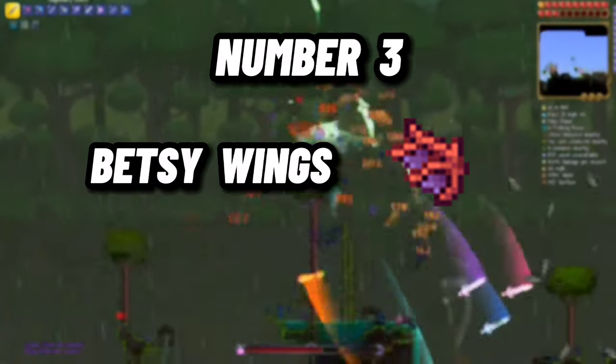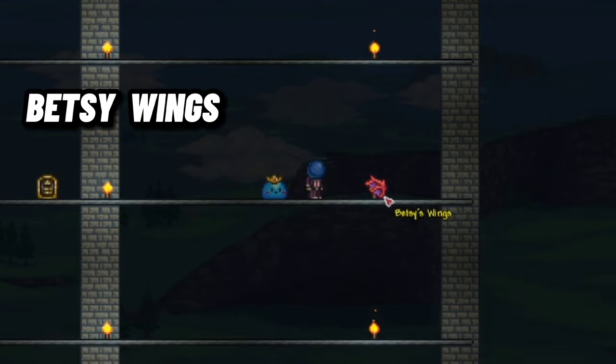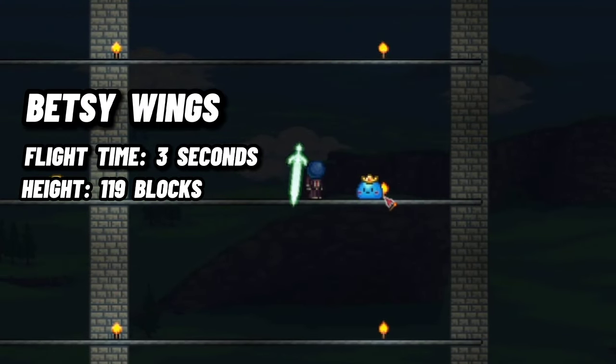Number 3 – Betsy Wings. The Betsy Wings are the best wings dropped by a boss pre-Moon Lord, and also work great against him. These wings have a flight time of 3 seconds, with them being able to go 119 blocks high.